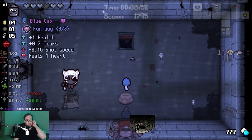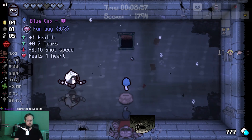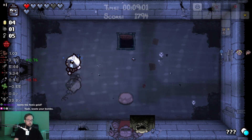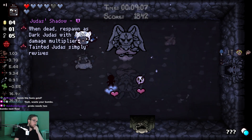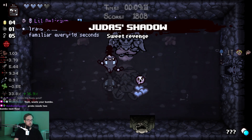Now for the next big question. I was about to go into some tangent on whether I should go in there. But if I get a Red Heart, then yeah, I'm going to go in there. Judas's Shadow. I mean, sure, I should be able to make that work.